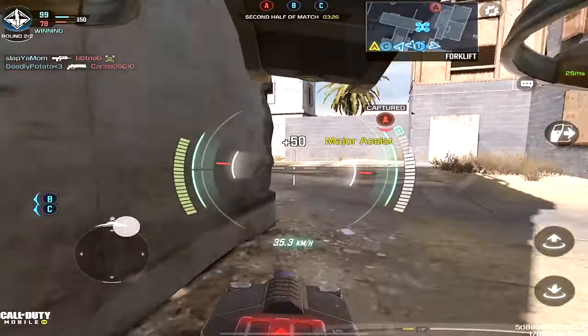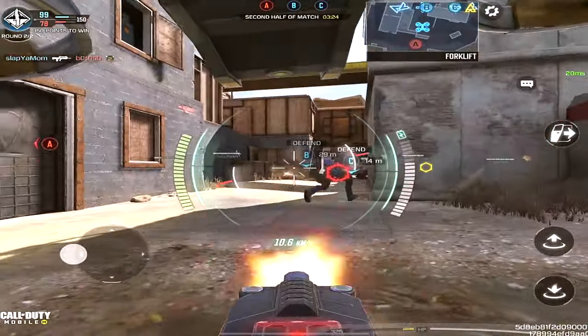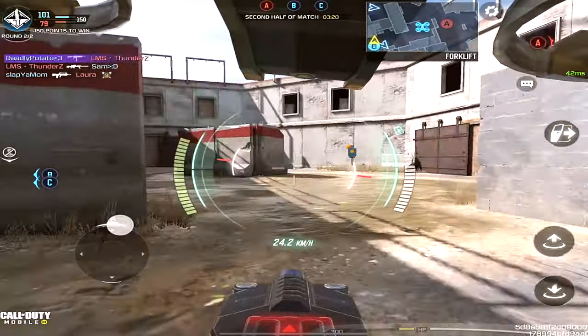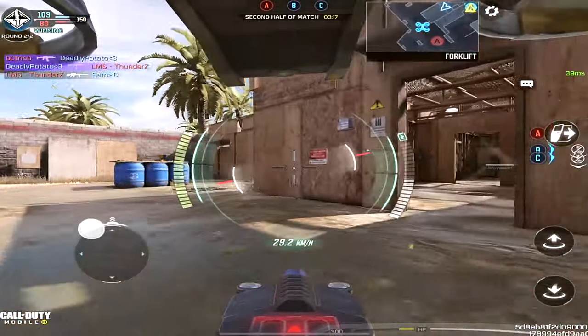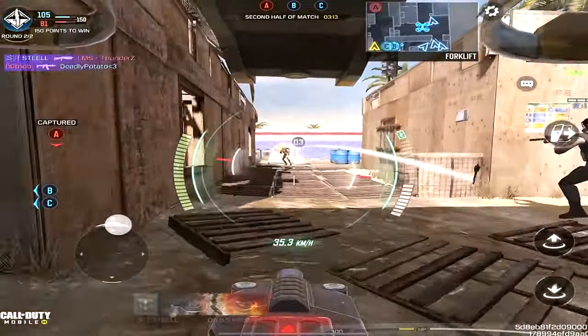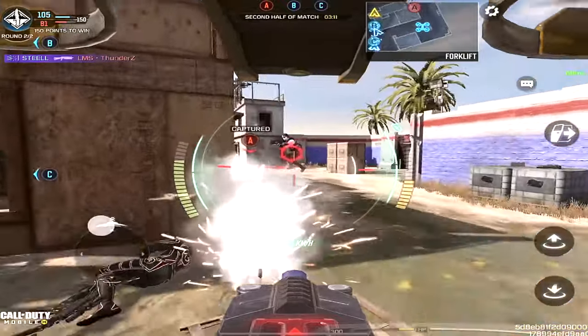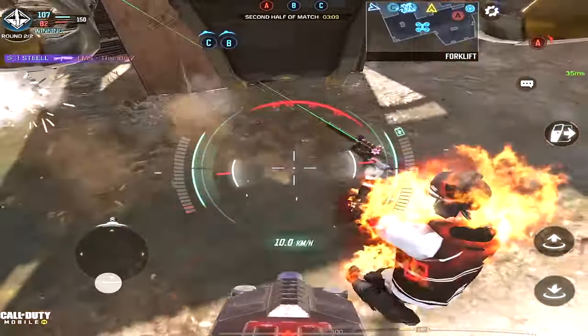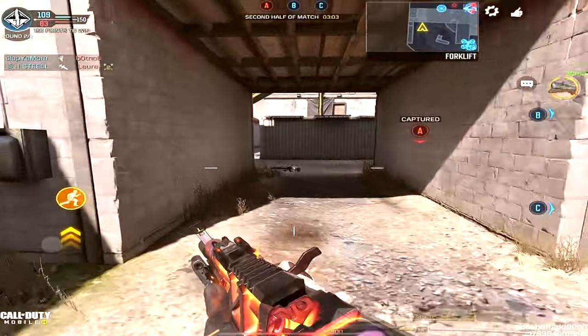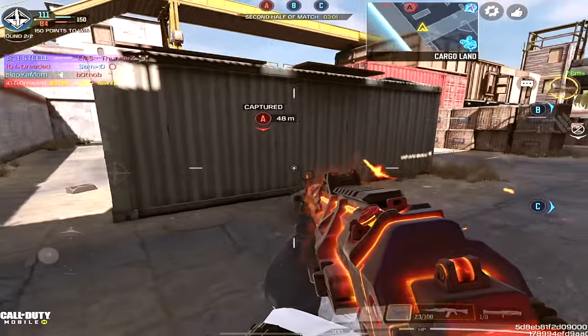We're still in the negative on ADS after the No Stock, so that's why we added in the Stippled Grip Tape to further reduce ADS time. It does cost a little bit of vertical recoil and some bullet spread accuracy, but it's definitely worth it. Then we slap on the last attachment, the laser, which further increases ADS speed — because this is an AR with already slow ADS and you need all the help you can get.